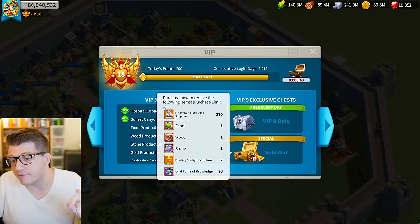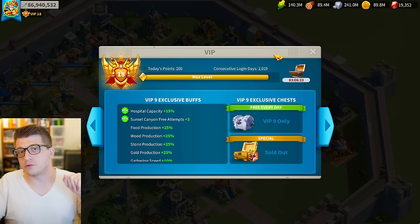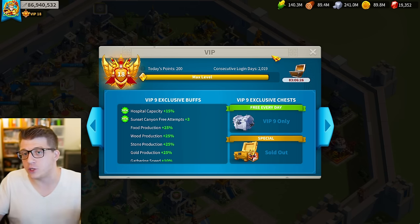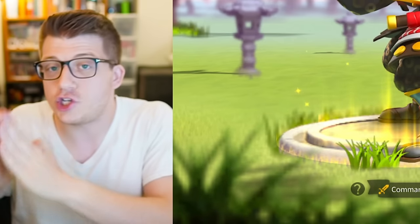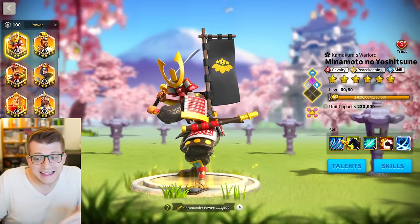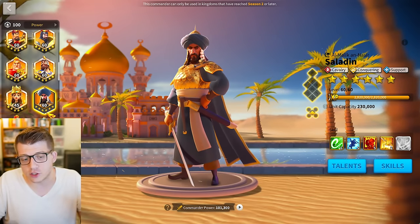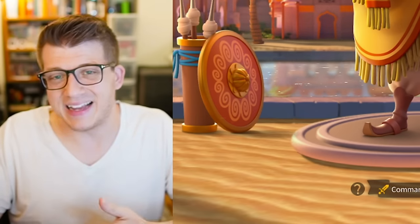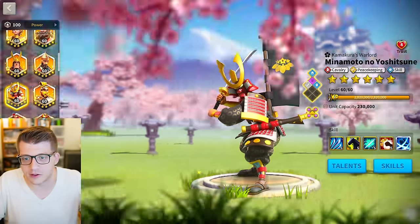To max out Minamoto's skills you have to purchase every single VIP bundle all the way up to VIP 9, which gets you the final 270 legendary commander sculptures. Maxing out this commander costs a total of $200 USD — though that may vary by region. That makes Minamoto simultaneously one of the most expensive but also technically the cheapest legendary commander to max, since 690 sculptures for other commanders often costs more than $200 in gems and time.